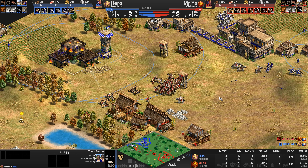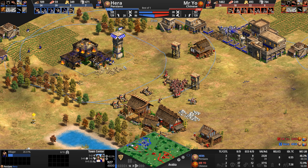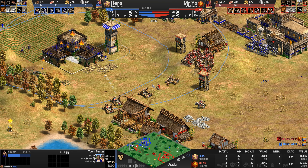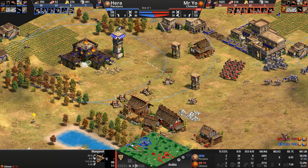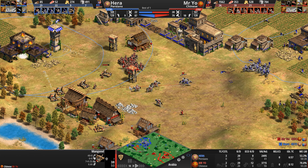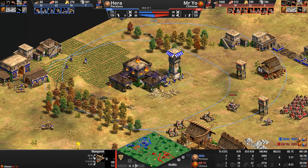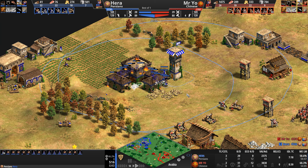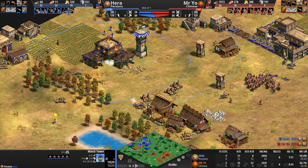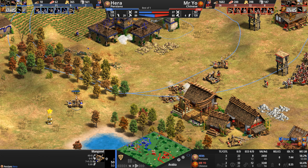Four of Hera's army supply is basically doing nothing, and seven units are Elite Skirmishers. Will Hera save this town center? A villager underneath dies. Take a look at the villager kill count — 12 villagers killed for Mr. Yo. Four mangonels shelling away at this town center within range of the tower. Mr. Yo is defending these mangonels with all of his cav archers.